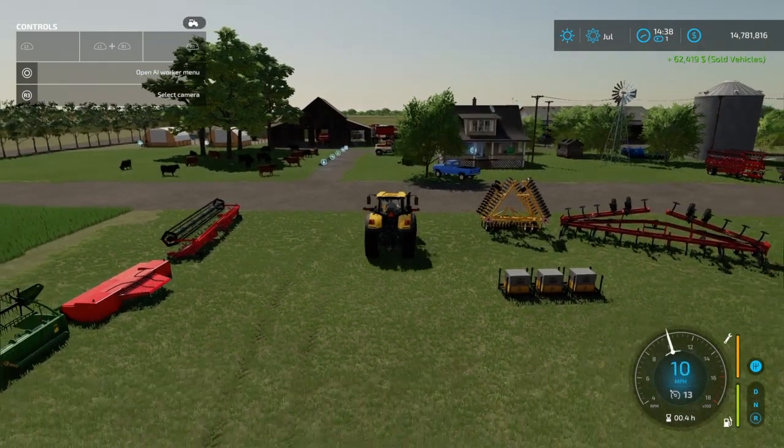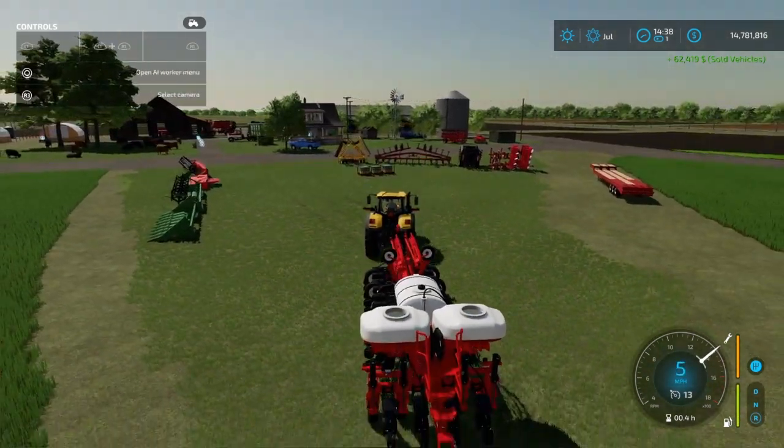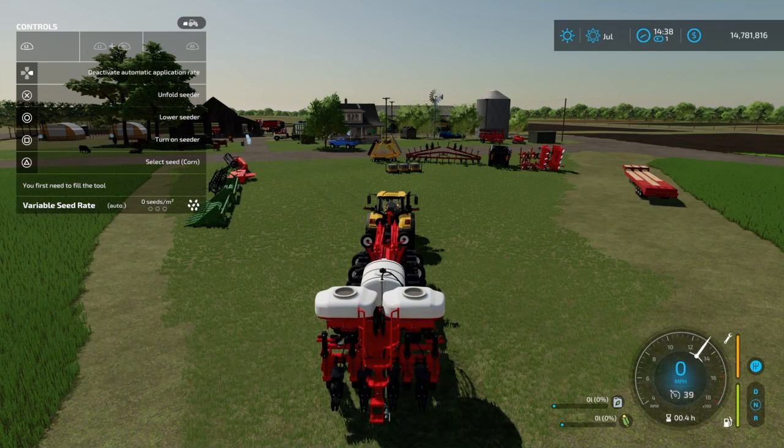Before I fill it full of seed I want to check what it plants. Corn, sunflower, soybean, sugar beet, cotton, wheat, barley, oats, canola, sorghum, oilseed radish, grass, red beets, carrots, parsnips, potatoes, sugar cane, and poplar. Yep — it plants everything! How about that, folks?